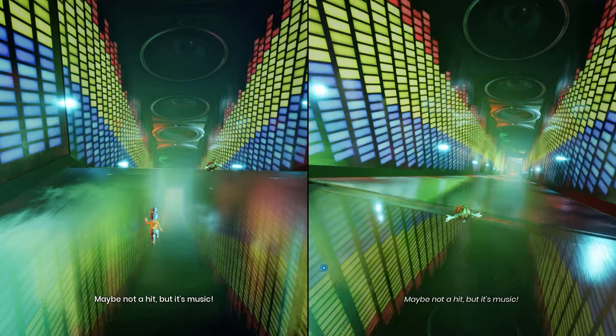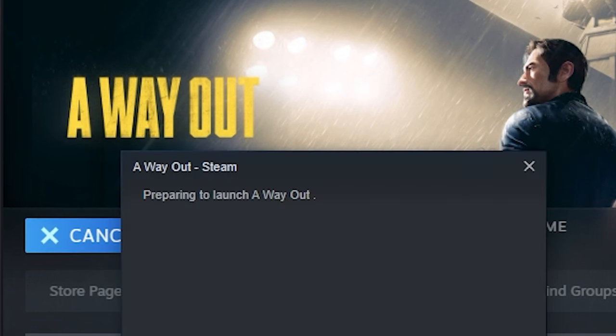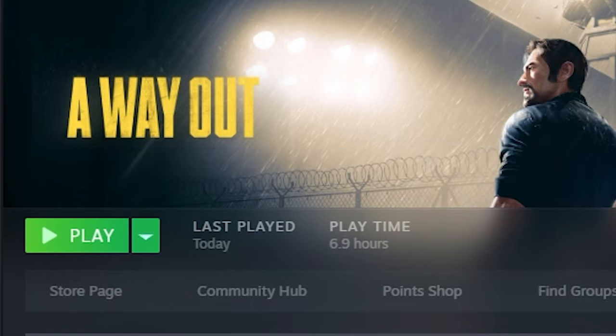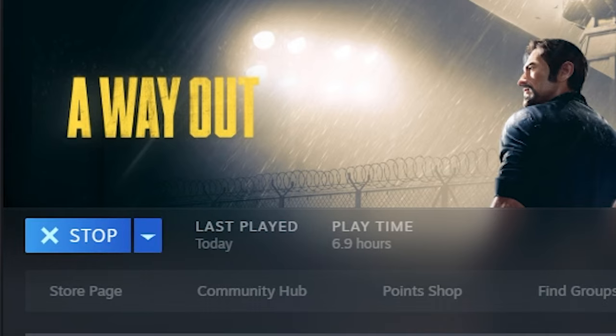I'm gonna show you how to do it with A Way Out. Basically what you want to do is click on play to launch the game. Another thing to know is that only one player has to own the game — the player that the game is gonna be streamed to does not have to own it. I'm not even sure they need a Steam account; they may even be able to play it without one.